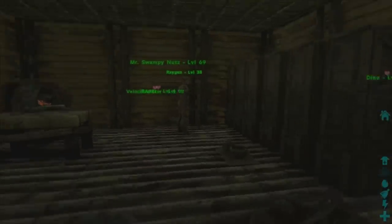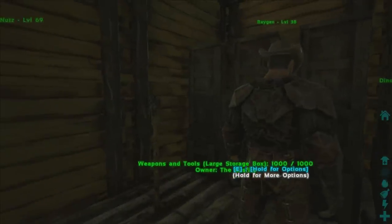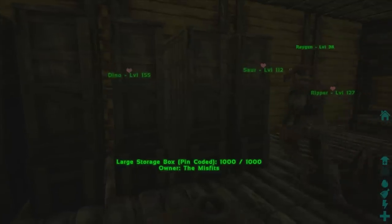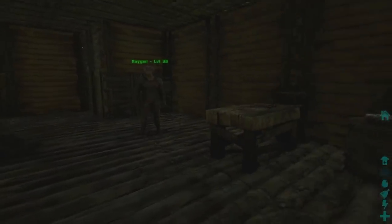These are big containers, and as you can see, I labeled them all: weapons and tools, armors, taming, important stuff, and random stuff. Raygen's coming in and just making things good for us in here.